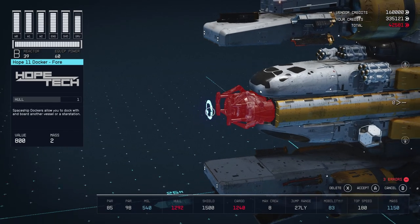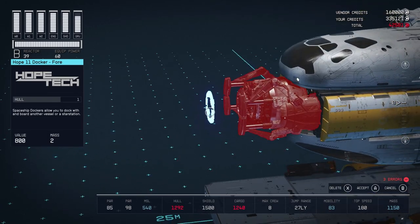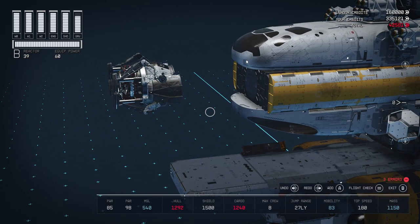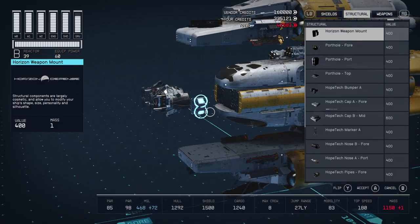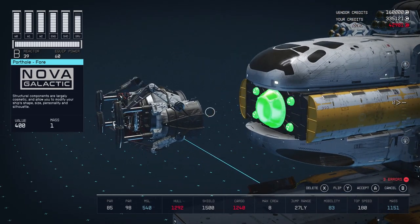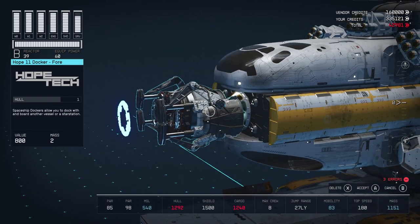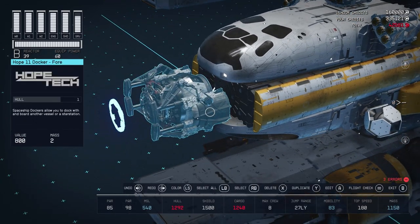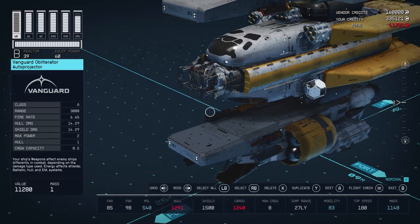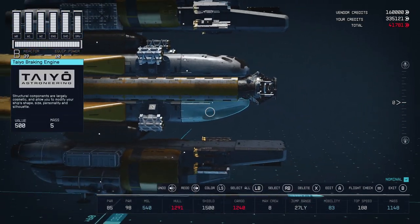Here's another trick for attaching pieces where they don't fit. Let's say we want to put this HOPE-11 docker on the front of the ship. Now it really almost fits — it just barely collides with either this braking engine or this cockpit. What we can do is slide the docker really close to its final position. To do that, we block off the snap point using something else that uses it — I'm using a porthole because it attaches to it and it's pretty small. Then we slide the docker as close as we can to where it should go, set it down, delete the porthole, pick this up and set it down. Now our ship is nominal and we've attached a front docker where it didn't quite fit.